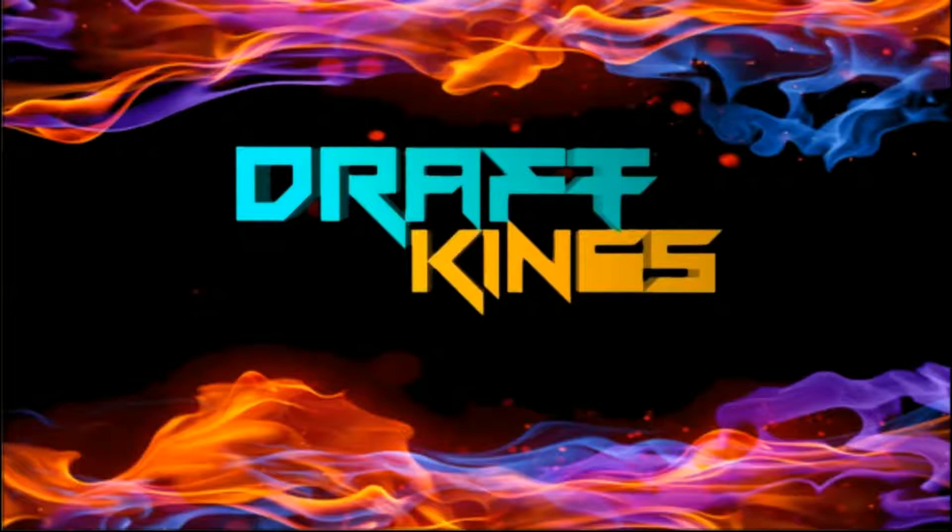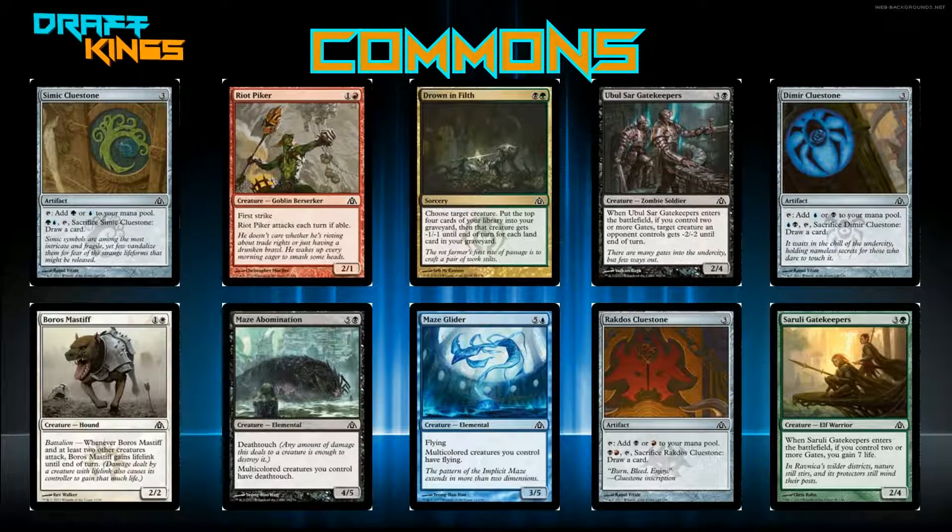This week's pack is Dragon's Maze, so let's get to the cards. First we got Simic Clue Stone — three mana for an artifact that taps for green or blue, and you can pay one green, one blue, tap it, and sacrifice it to draw a card. Clue Stones were pretty fun to draw cards with.